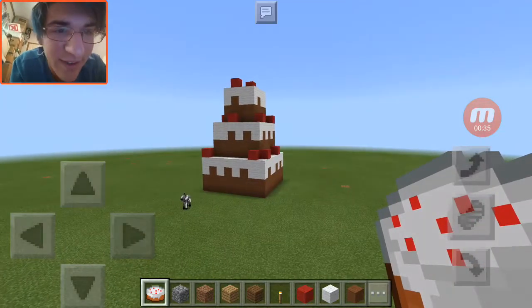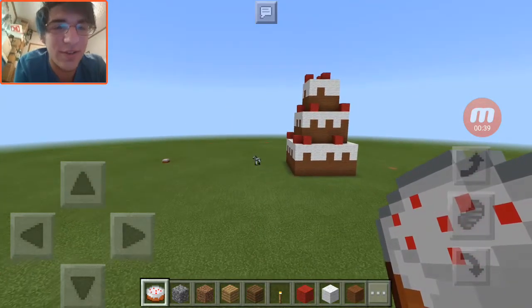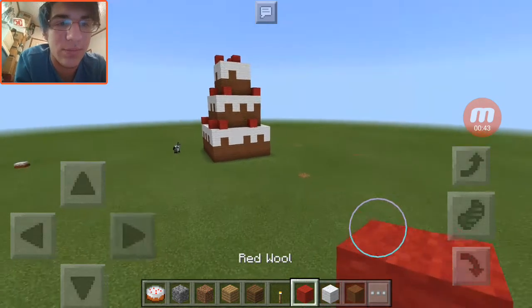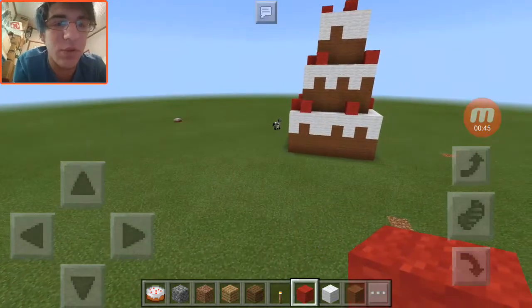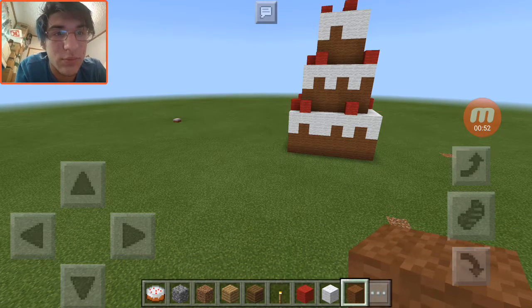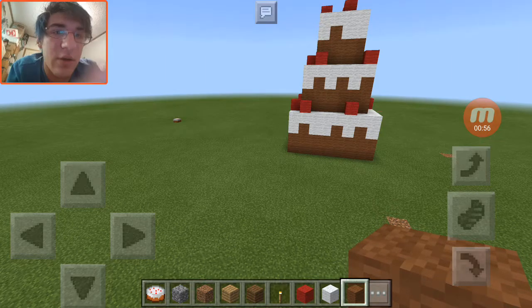All you're going to need for this little hilarious build is brown wool, white wool, and red wool. Brown wool is probably the hardest thing you're going to get because you need to have a jungle so you can have cocoa beans to make brown dye, and then brown wool — or just dye a sheep brown and bring it back with you.